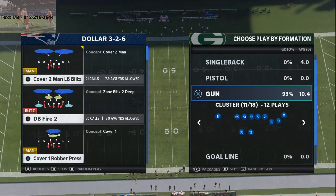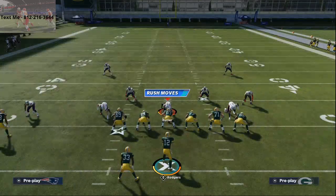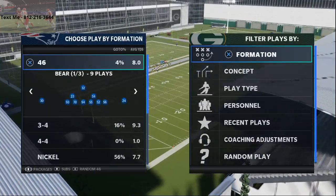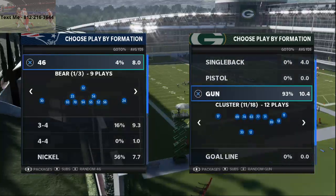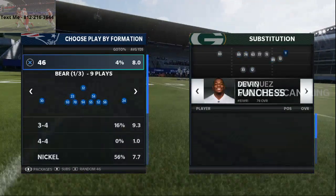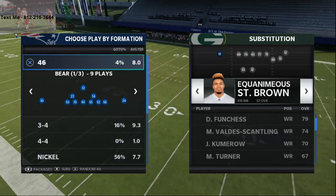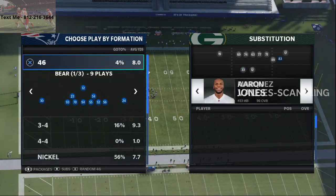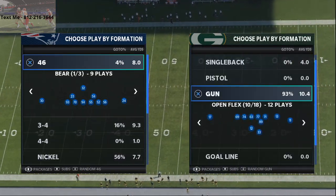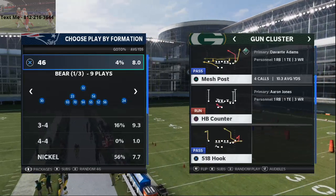Cover One Robber Press — that's what they call it. What we're going to be doing is we're in the Arizona Cardinals playbook. In my opinion, it truly is the best playbook in the game this year. If you want to pick up my offensive ebook, you can below — these are just some sample plays and concepts. Basically, in my offense, Devante Adams is going to be on this side of the screen, Equanimous St. Brown is going to be there, Valdez-Scantling is there, and then my tight end. I like to go to the four wide receiver package for Gun Cluster.